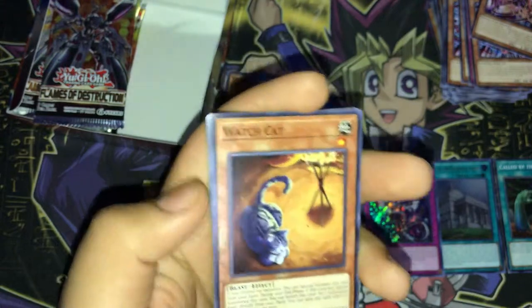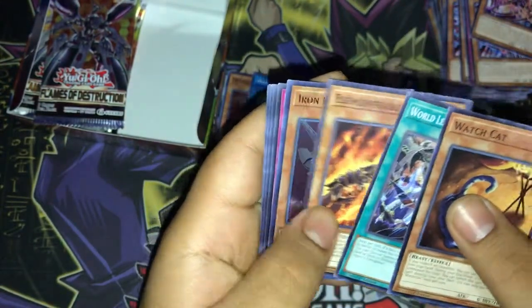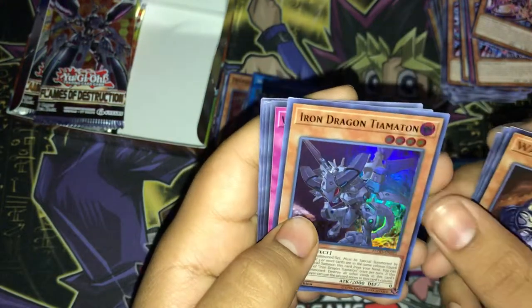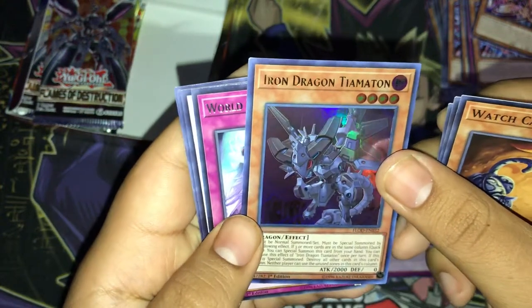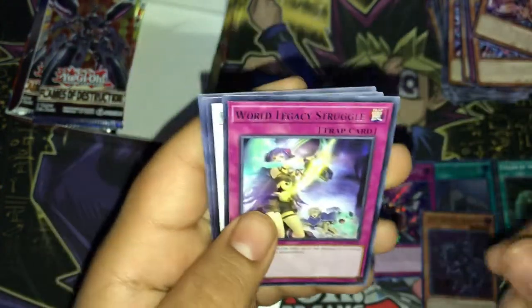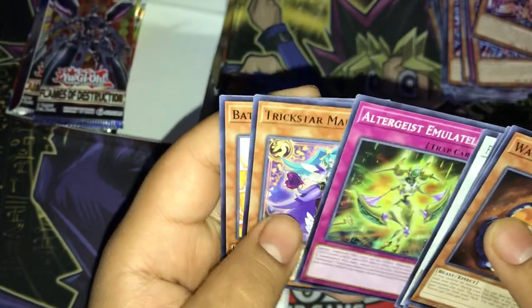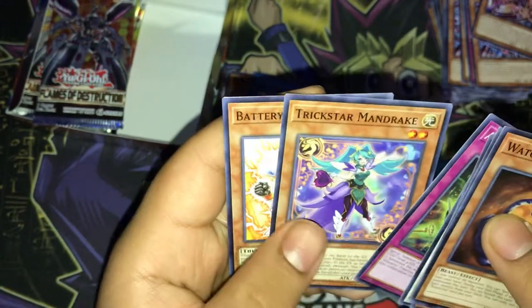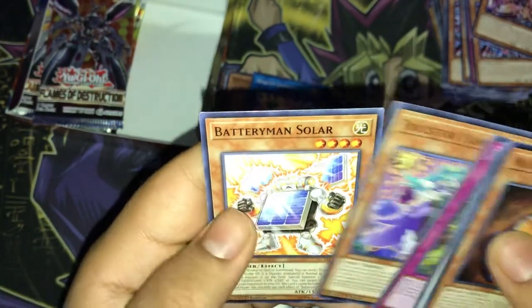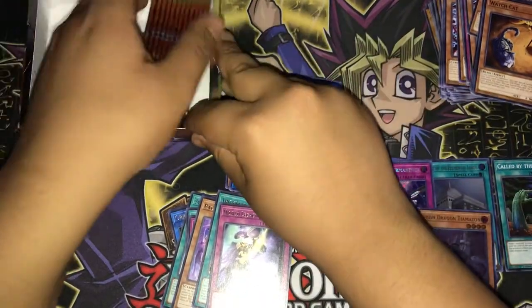In the next video I'll say — we have Watchcat, World Legacy Corruption, Elementsaber Mallow, Iron Dragon, Time Mining for Ultra Rare. We have World Legacy Struggle, Fire Cardian Moon Flowering, Ultra Guys, Emulelf, Trickstar Mandrake, and Battery Man Solar. And that is it for the right side — on to the left side.